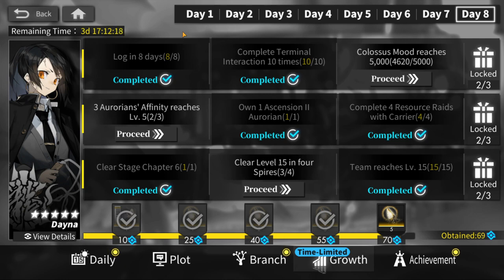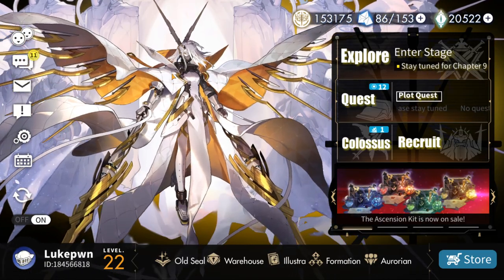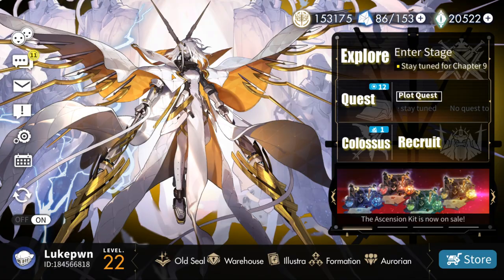This is a quest on the day 8 quest tab here in the growth section. Basically you just need this bingo card here to complete the row, and in order to get 5000 mood you need a lot of furniture.